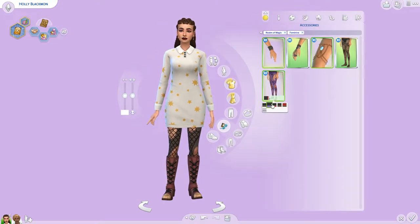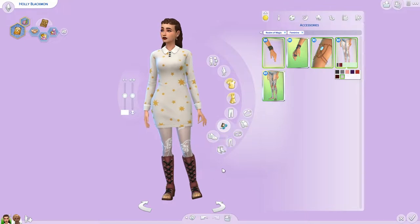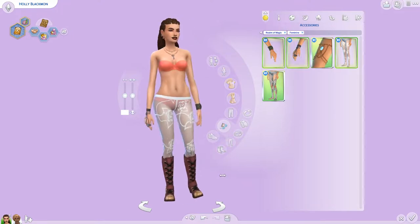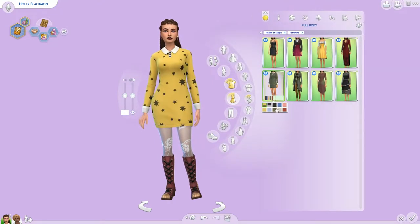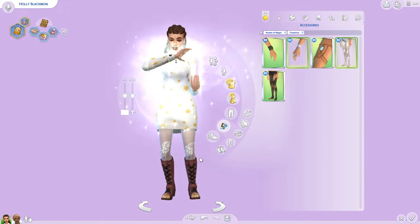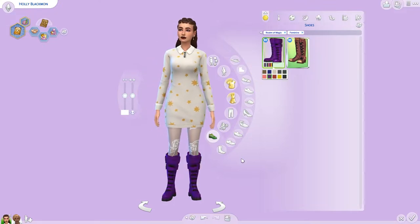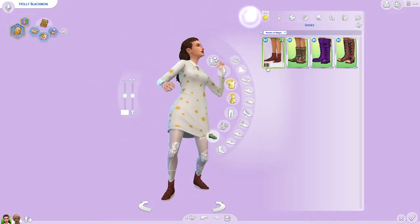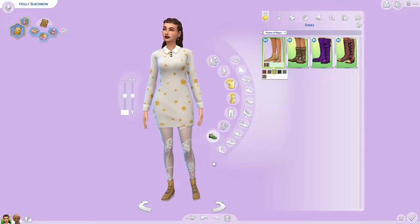We also got some stockings - some fishnets and some with little roses on them. We did get some sweet armbands - this one goes up here and has a little crystal in it. The women got these two pairs of shoes - they'd be great for winter wear but I don't feel like they go with much. I feel like the men's shoes look a lot better honestly.